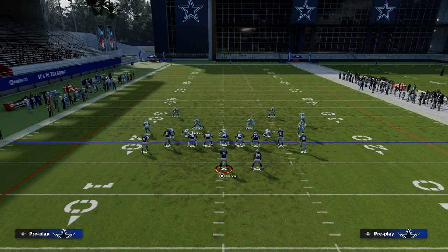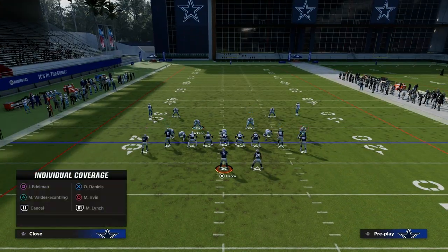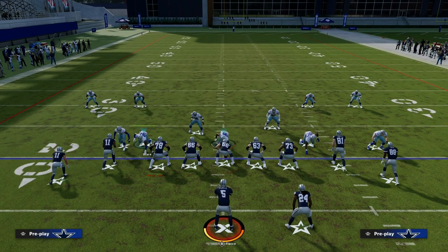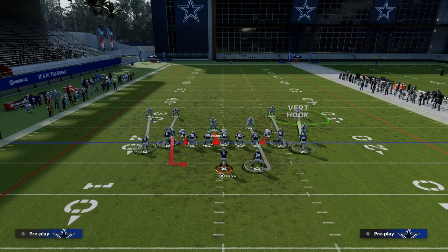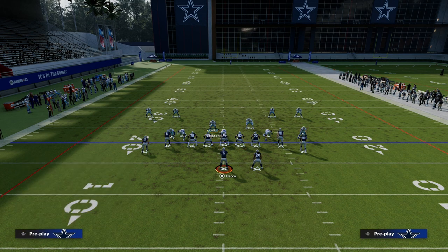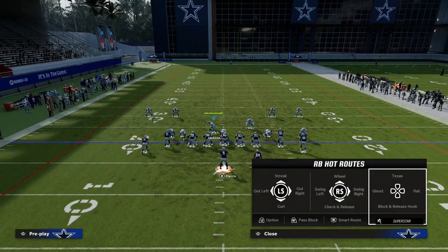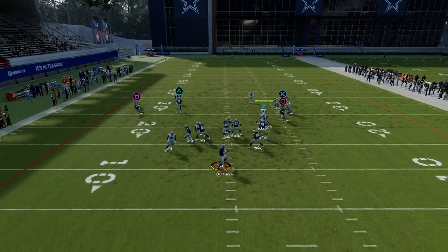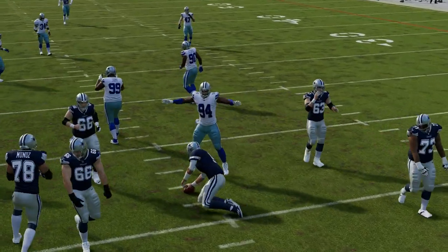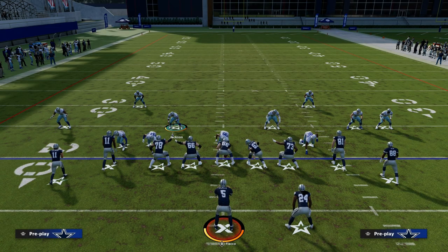That makes this a defense worth tinkering with, especially because it allows coverage flexibility in terms of how you want to defend tight. You can drop this defensive end into man coverage on the running back, drop this guy into a middle third — there's so much you can do with this defense. And you see there, the running back just dummies out against the looper.